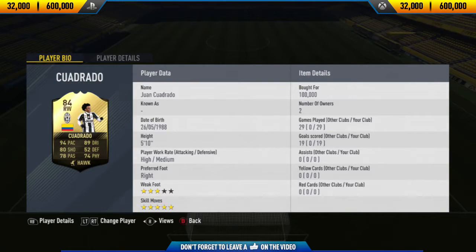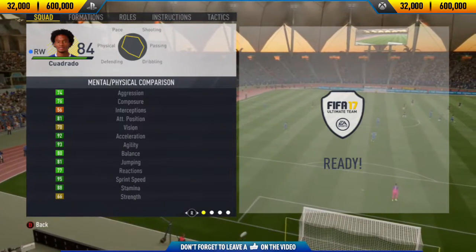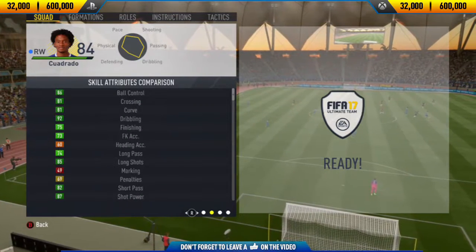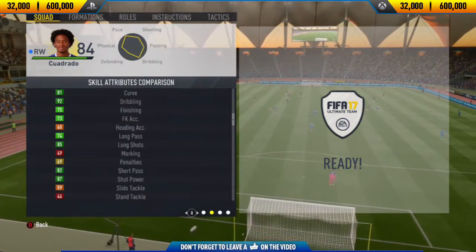Hi guys, JCM here and welcome back to a brand new FIFA 17 player review on my channel. In today's video, I'm going to be reviewing 84-rated in-form Juan Cuadrado. If you want to go and buy this player and try him out for yourself, his price range on both Xbox One and PlayStation 4 is 32,000 to 600,000 coins.